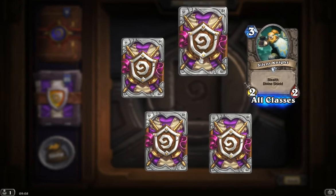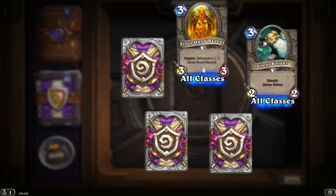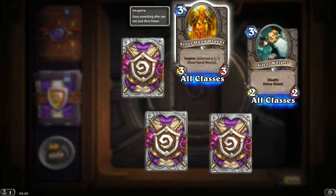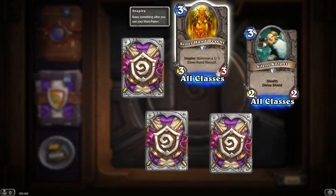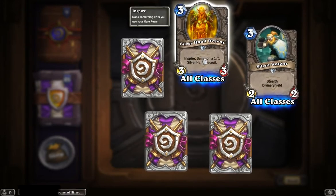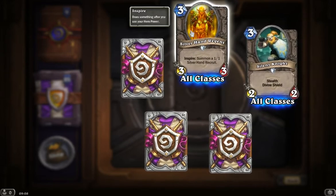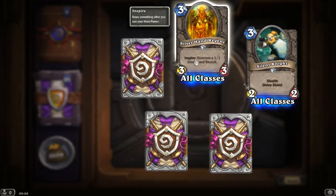At the top now we've got another uncommon. I mentioned about the token deck and that's what I was meaning. So imagine you've got 6 mana, you play the Silverhand Regent — that's a 3-3. You use Inspire, and if you are Paladin you'll actually get 2 1-1 recruits. Then your secret will take over and you'll actually get a 4-4, a 2-2 and a 2-2. So that's what a token deck is really for — small minions spawned from other cards.